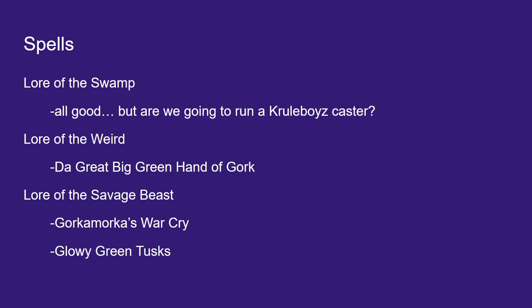For Lore of the Savage Beast — these are the spells your Wurgog Prophet has. Gorkamorka's War Cry has a range of 12 and a casting value of 7; in the following combat phase, the targeted unit can only be picked to fight at the end of the phase, giving the strike-last effect to an enemy unit. Generally speaking you're going to want to use the Wurgog Mask instead, but you have to pick a spell for his two spell slots anyway.